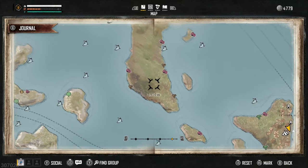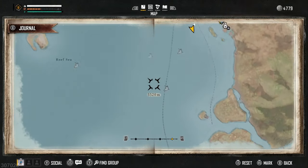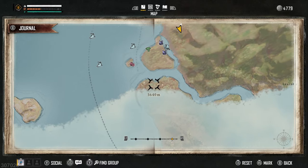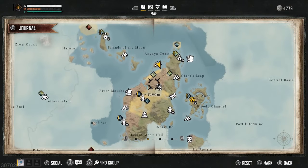In Skull and Bones, there are a bunch of different resources available — things like Bog Iron, Acacia Planks, and loads of different ones. In this video, we're going to go through exactly how you can get your hands on loads of different resources really fast.